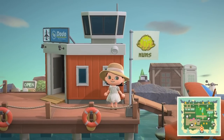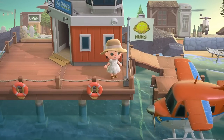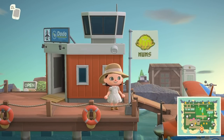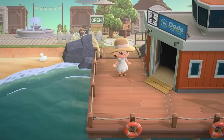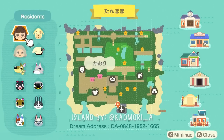So the first thing we're going to do on this island is check out the map, and I just want to note how cute their flag is — they clearly love mums, which are a pretty top-tier flower. We have an orange airport and I'm already seeing so much beauty. The island creator is Japanese, but I'll have their socials listed so you can follow them — they post lots of inspiring images. The dream address is on the screen and will also be in the description.